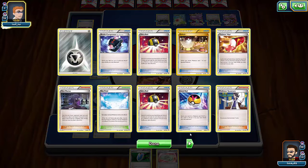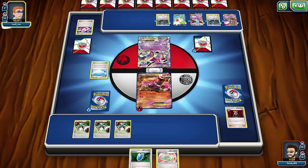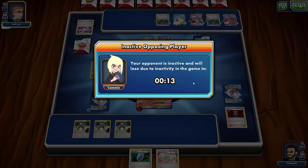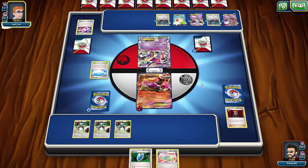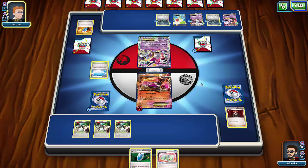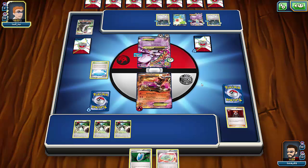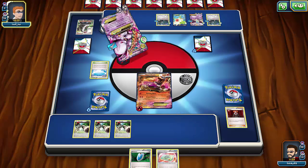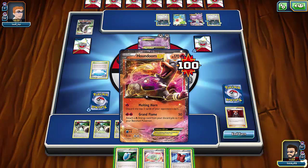I'll be able to Lysandre him again to take out another two cards and he should lose from there. Wait — does he run Switch? He Ultra Balled one and got rid of another Secret Rare one. He might have one left, but it's still going to be even on prizes and I already got rid of his energy. He still has Metal Links — he puts it on Mega Mewtwo.